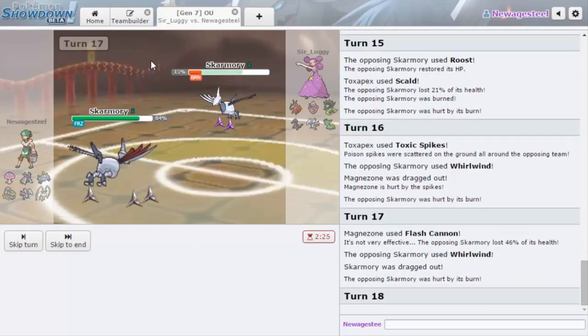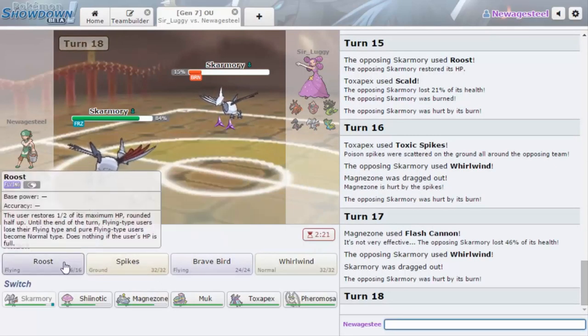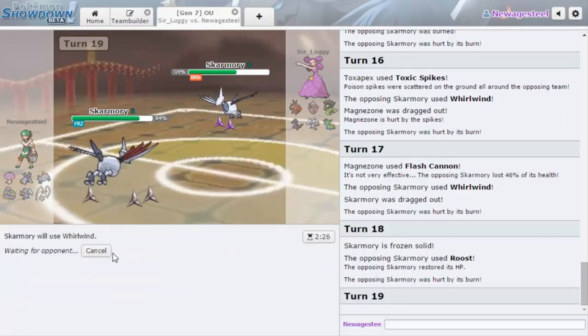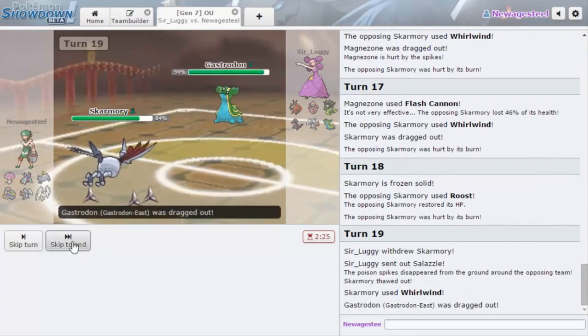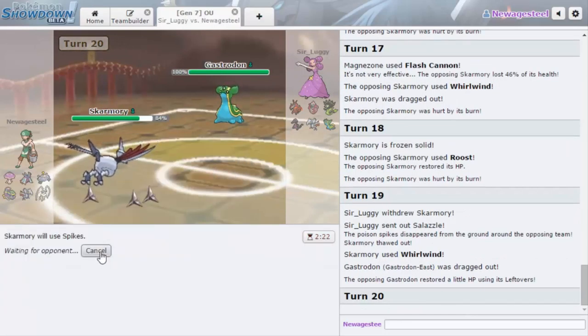I want to go for Flash Cannon because Skarmory can't touch me still. If he goes down to Gastrodon, it gets Toxic and takes Flash Cannon. I'm definitely okay with this — he doesn't have a great switch for Flash Cannon either. He stays in so we go out into our own Skarmory. I'm going to attempt to defrost while he Roosts on me, then try for Whirlwind. I have a 20% chance each turn — hey, there we go! Skarmory is back in it, people!